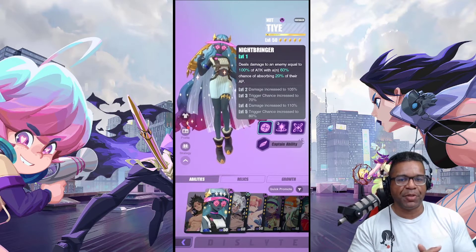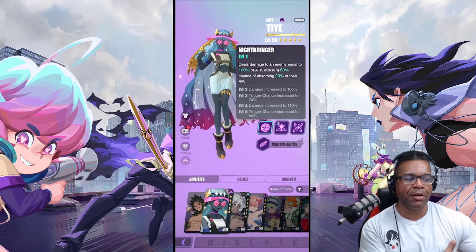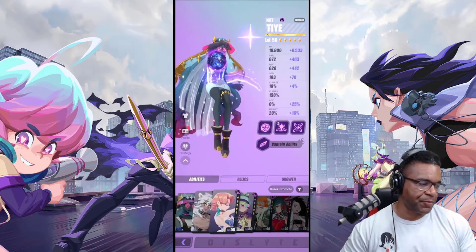The main reason I use TA is because of that nice attack bar manipulation that allows my team to get a whole lot more turns and take advantage of the first skill's HP absorption. That's the thing about this dungeon — taking advantage of anything that slows the enemy or steals their attack bar is super important so they don't get too many attacks on you.